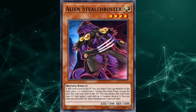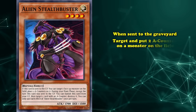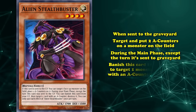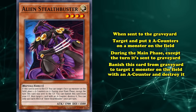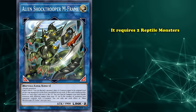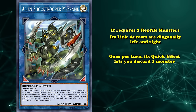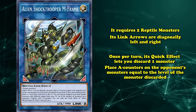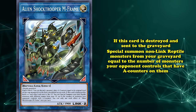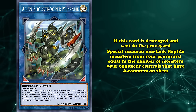Alien Stealth Buster was a level 4 reptile monster introduced in Duel's Overlord that, when sent to the graveyard, can target and put two A-counters on a monster on the field. During the main phase, except the turn it's sent to the graveyard, you can banish it to target a monster on the field with A-counters and destroy it. Alien Shock Trooper M-Frame was their first link monster — it requires two reptile monsters to make, and link arrows are diagonally left and right. Once per turn as a quick effect, you can discard a monster to place A-counters on your opponent's monsters equal to the level of the monster discarded. If this card is destroyed and sent to the grave, you can special summon non-link reptile monsters from your grave equal to the number of monsters your opponent controls with A-counters.